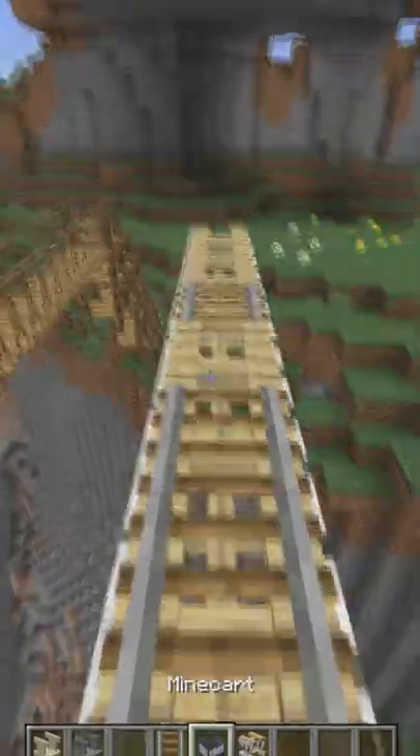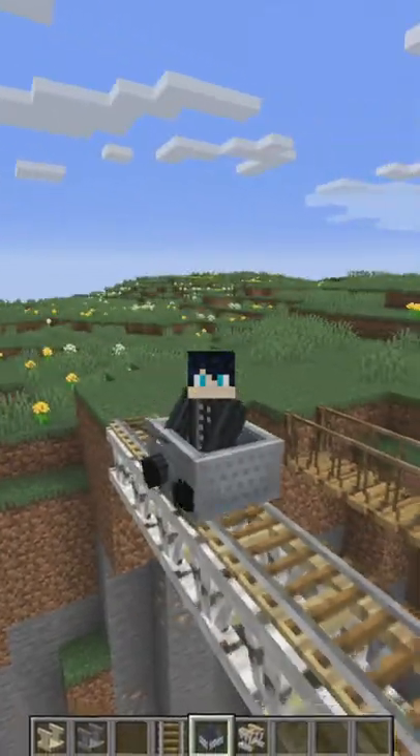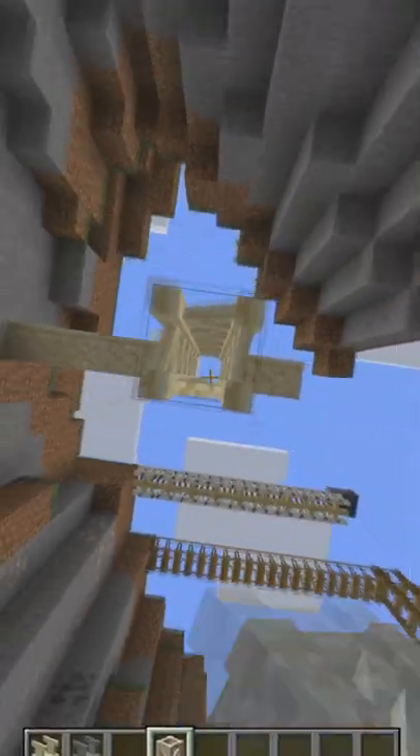Then there are bridges you can put rails on, and you can of course drive on them. Also, you can build pillars for bridges, such as the sandstone bridge.